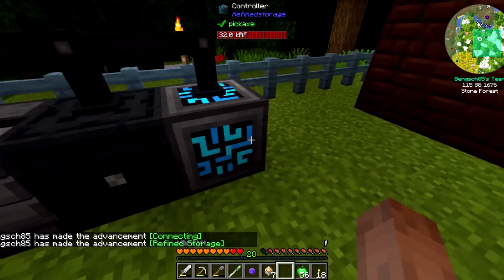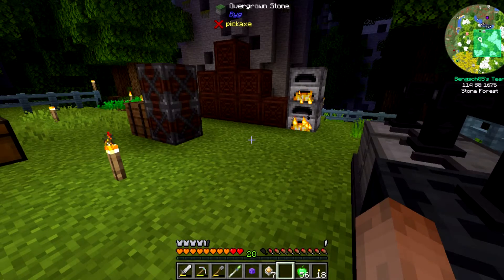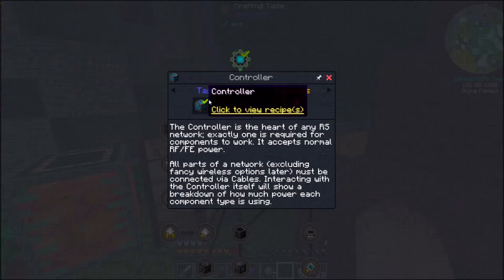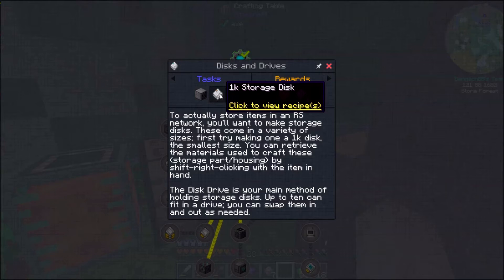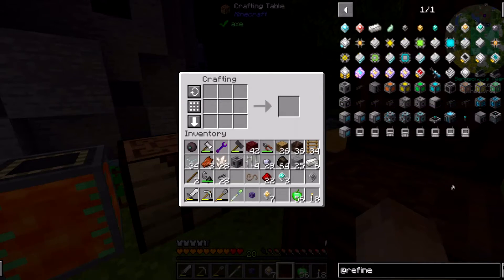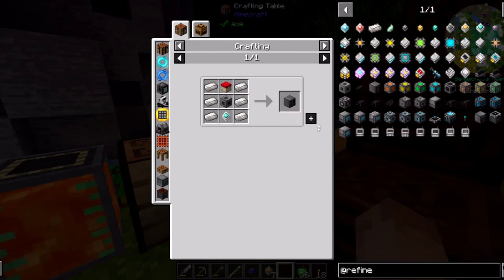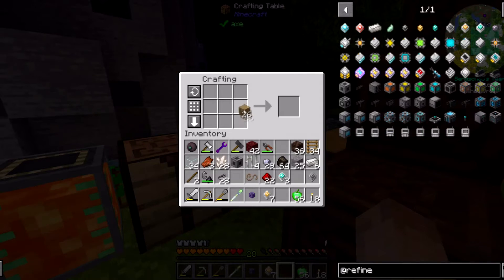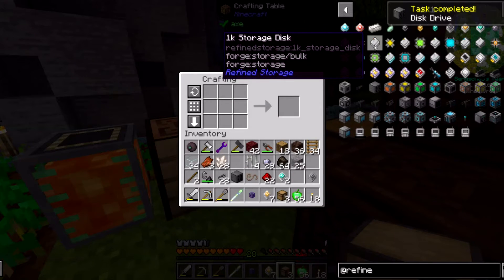Actually, Refined Storage works by operation — it only loses energy per operation, so it actually makes it easy for us. Let's get some more cables. Now they want us to make a disk drive and a 1k storage disk. Wait — they said a disk drive, not a manipulator disk drive. So we have everything except... do we just need a regular chest? I think so. So there's a disk drive, and then a 1k storage disk.